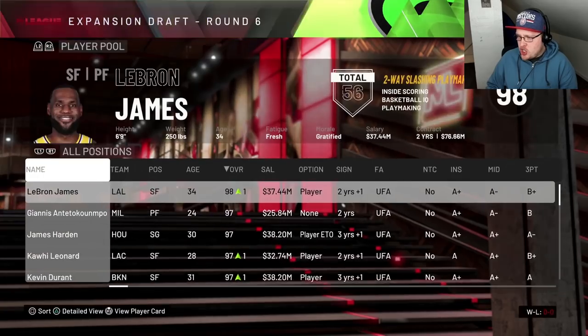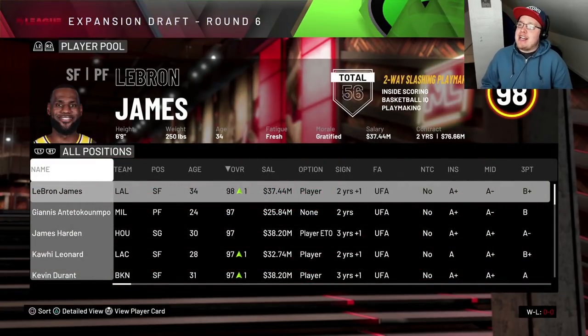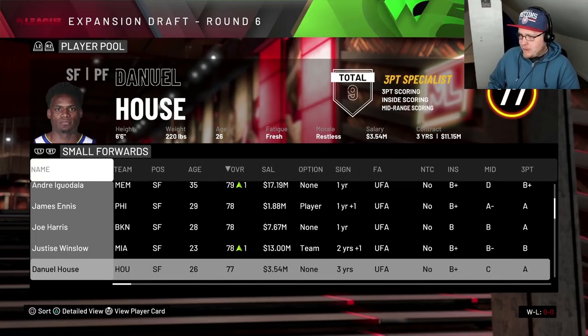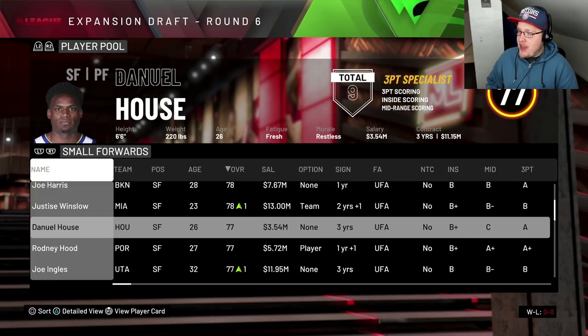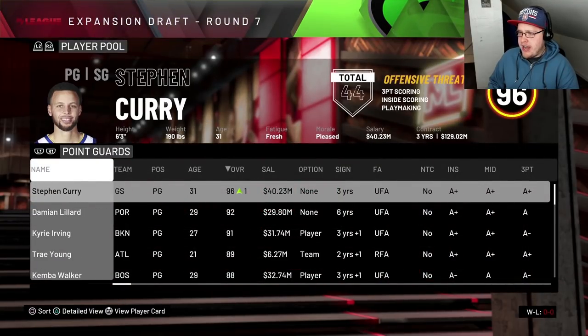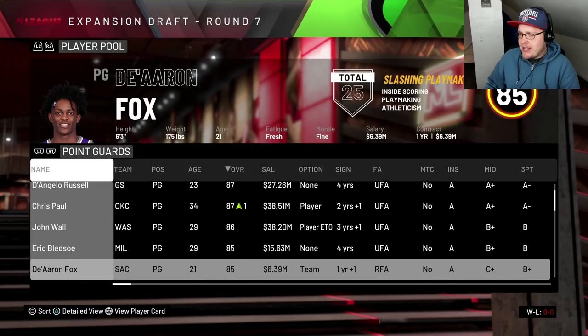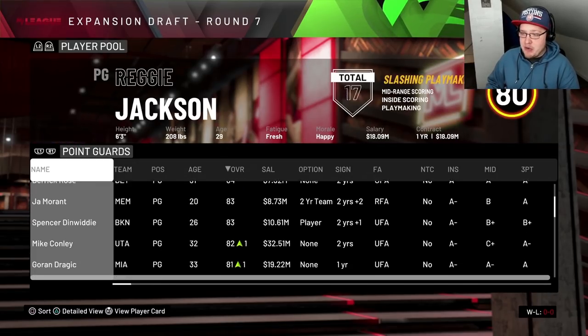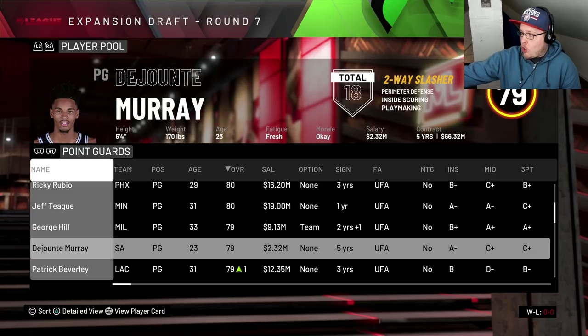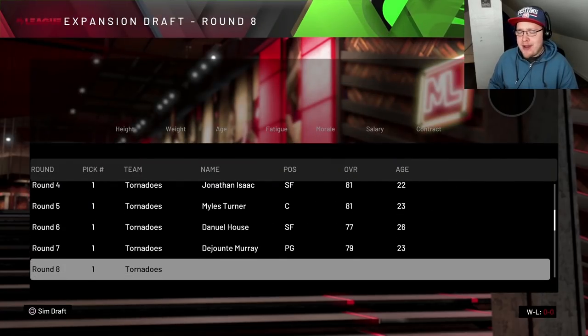Next up we need the bench unit. We'll go for small forward first — I'm keeping these under 80 overall. I'm going to go with Daniel House, just a nice 3-and-D type of guy. For the backup point guard, I want more of a playmaker this time, somebody you can give the ball to and have them make plays for others, since that's not what Devontae was drafted for. DeJounte Murray — if you want to go the more defensive-oriented route. He's perimeter defense, inside scoring, and playmaking — completely different from Devontae Graham. DeJounte Murray will be the backup point guard, or could even start at times depending on the lineups.